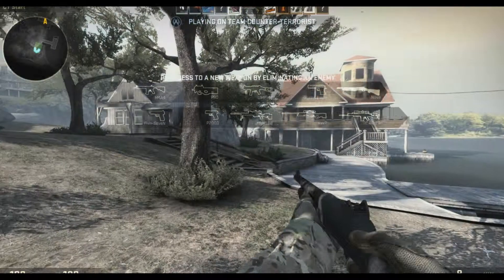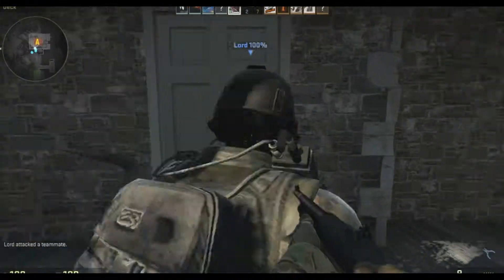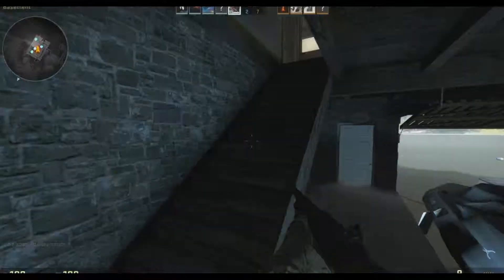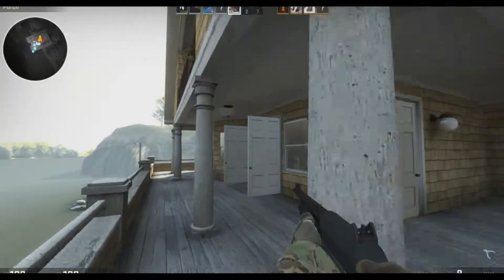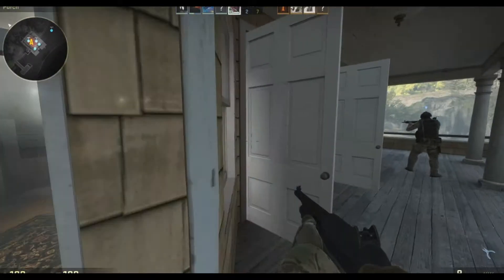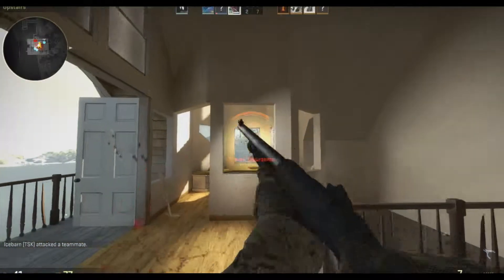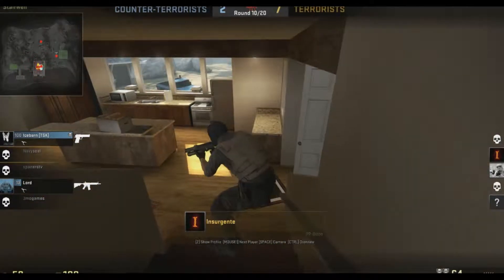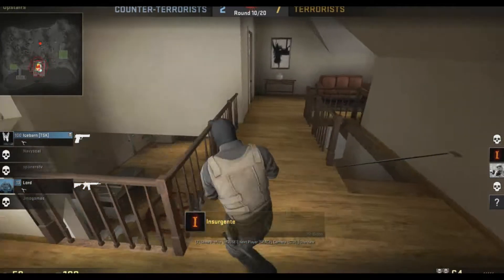Okay we're back with the nova shotgun. This is the final round before we switch to team terrorists. With the nova I need to get in close. I feel like I've been a real asset at the top of the stairs — that's just where I go. I didn't get a chance to fire the second shot — that would have killed him. This is tense: they've got a guy upstairs, our guy's in the middle, and someone's outside. The guy planted the bomb and went upstairs so they couldn't kill him from below — and that's how they win again.